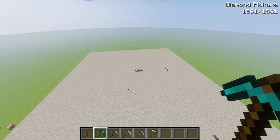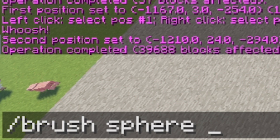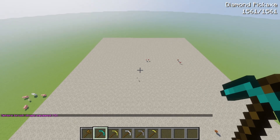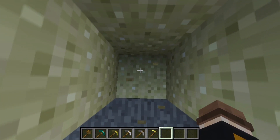First thing you want to do: slash brush. By the way, if this is on single player you can only do one slash; if it's on multiplayer, two slashes. We're going to do first there 12 5 — so 12 is the ID of the block, which in this case is sand, and 5 is the size. Let me just show you — I created this and you can see how this is sand now.